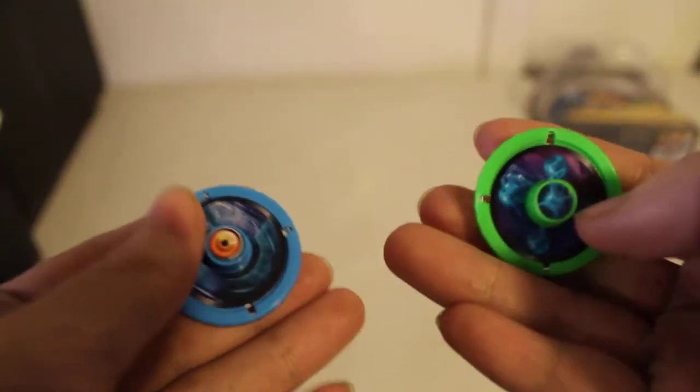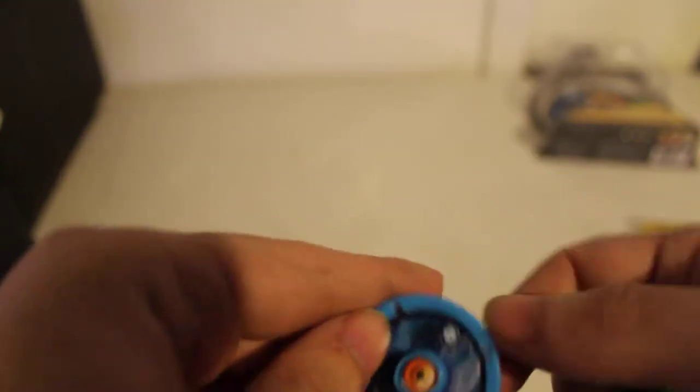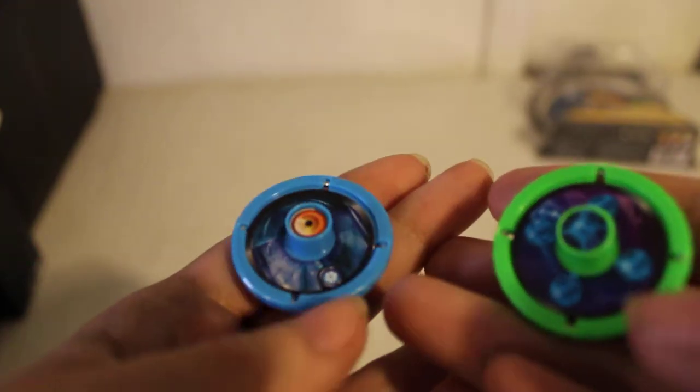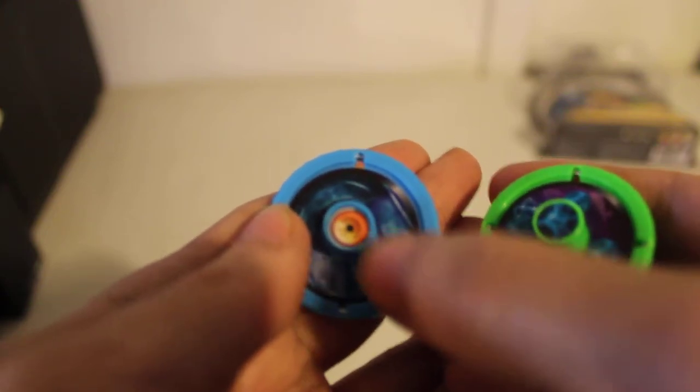Here are our screecher discs. Now, if we look at the screecher discs, this one over here — see how I kind of got this little dot? That little dot looks like it's an awakening screecher disc.